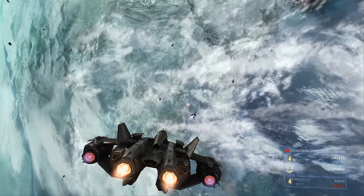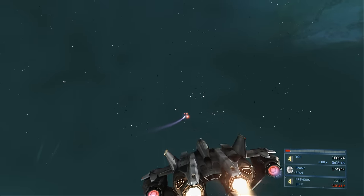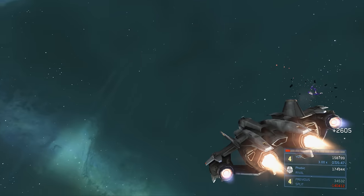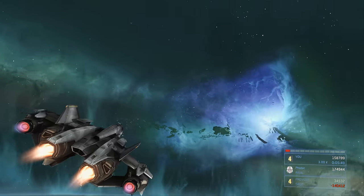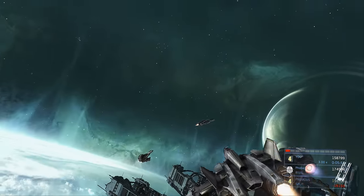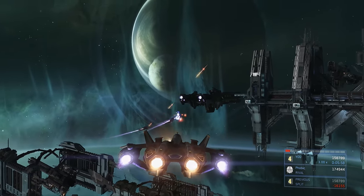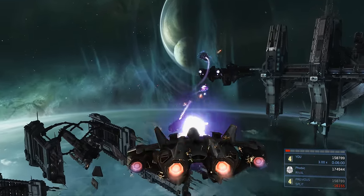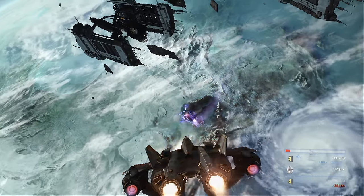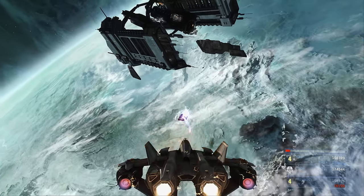Seraphs have energy shields you have to take down with your chaingun first — the missiles will not lock on until their energy shield is down. Once you drain their shields, lock on with missiles to finish them off; you can also use the chaingun but missiles are faster. Once they've spawned in, pick one that's peeled off from the group and try to divide and conquer.